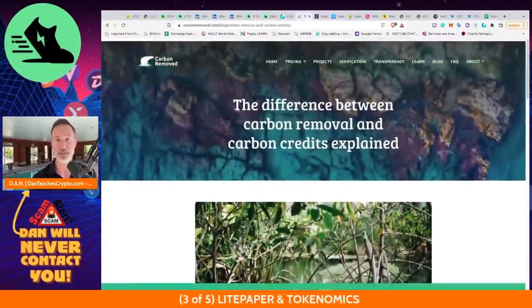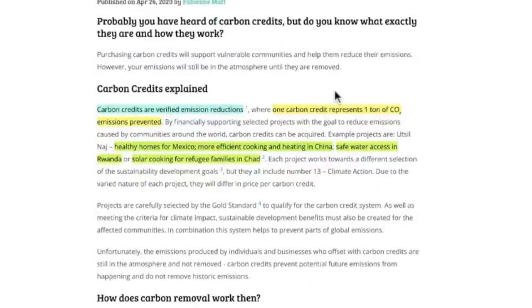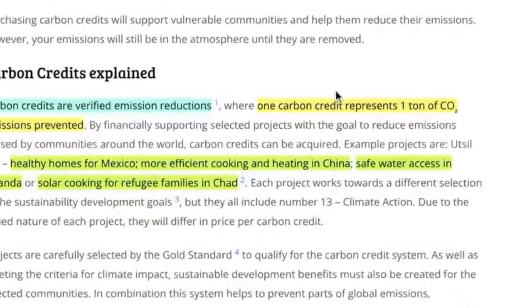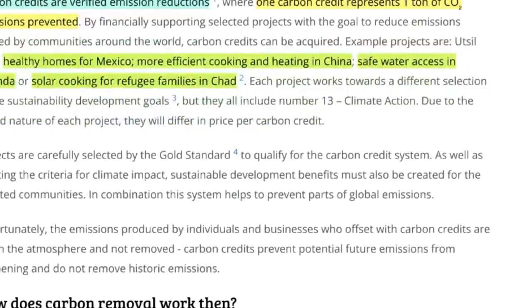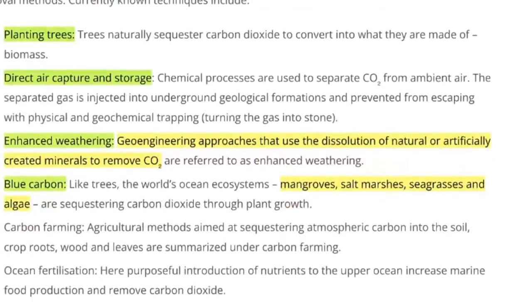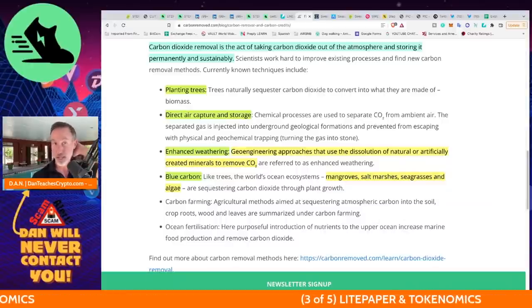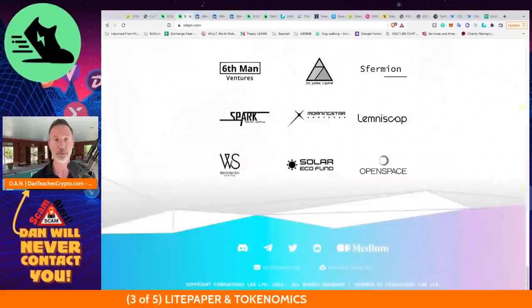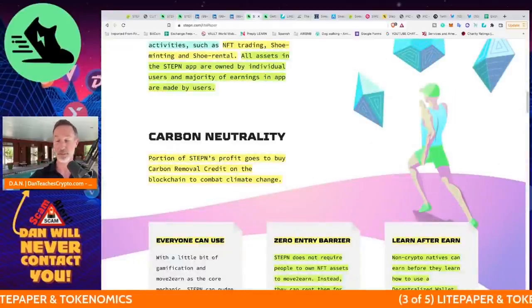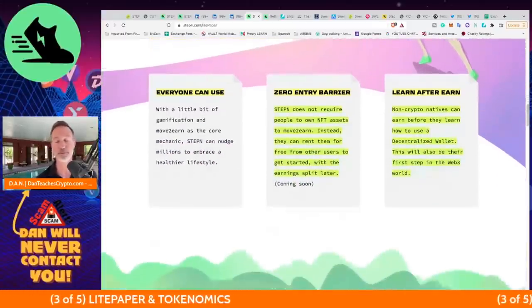Carbon removal is the act of taking CO2 out of the atmosphere — through planting trees, direct air capture, enhanced weathering, and blue carbon sources like mangroves and seagrass. STEPN's angle is that they're allowing people to walk rather than drive gas cars, contributing to carbon neutrality. It actually helps the environment, which sounds fantastic.